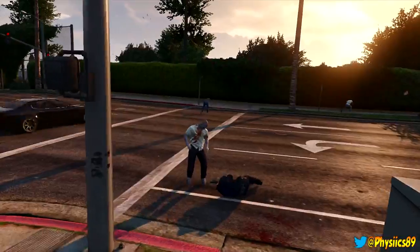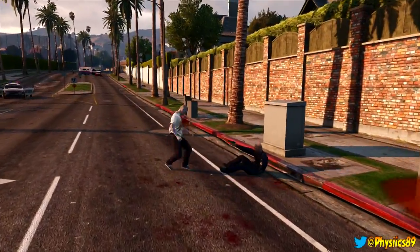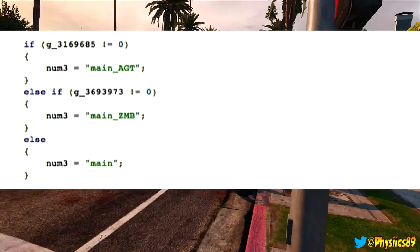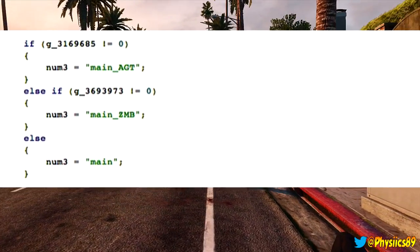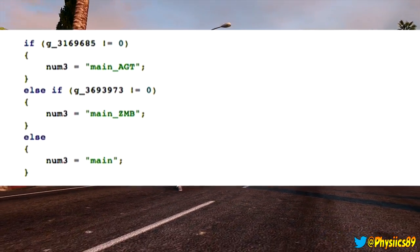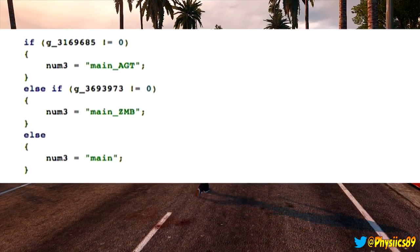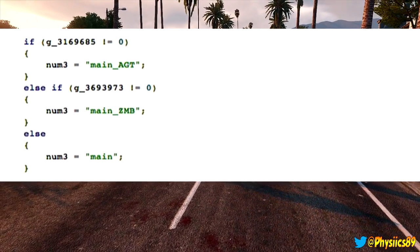He wasn't able to access it or anything like that according to the video, but it does kind of leave the thought of GTA 5 zombies open. There's also a script from the forums — you can see on screen: NUM3 equals main_AGT, and right underneath it says NUM3 equals main_ZMB, which ZMB most likely stands for zombies. At least, that's what Chromex says it normally means in this type of situation.